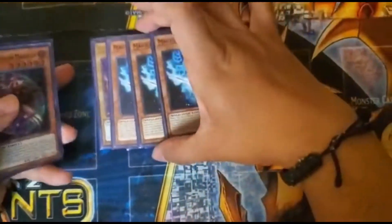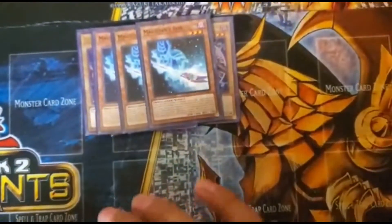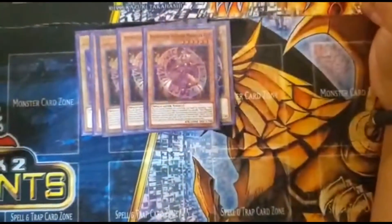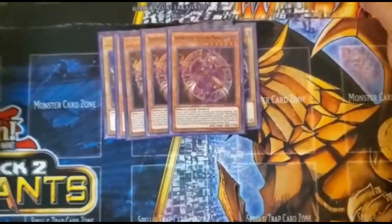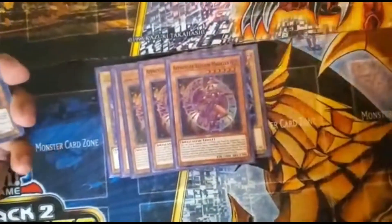So we have Mahad, Dark Magician Girl, and three Magician's Rod — it's a deck searcher, your best one. You need it. Speaking of deck searchers, we have three Illusion Magician's Apprentice. It can special summon itself, and not only that, it can get you a Dark Magician from your deck to your hand right away, so why not.